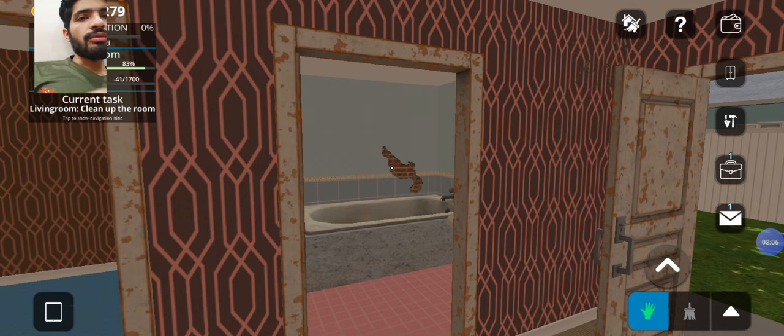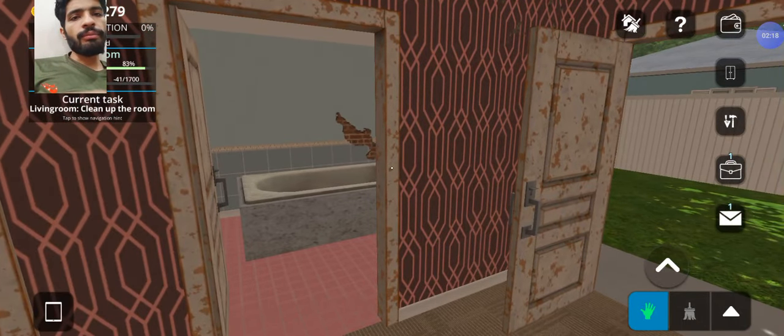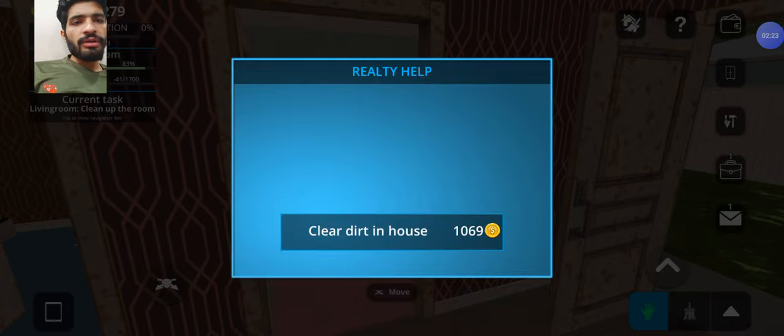I will try to find out which option is suitable for coloring the whole house. There is a mail option, a question mark option, and a paint option like brush, spray paint, brush, and other home options as well. It's showing me a help option which tells me that if I click on 'clear dirt in house' it will clear all kinds of dirt from the house for 1069 dollars. I think that is too costly, but let's see what happens.